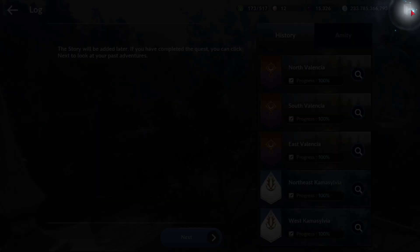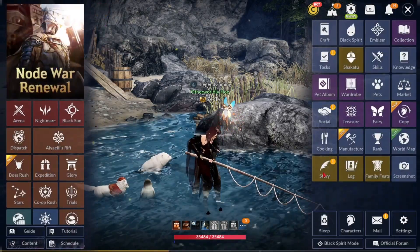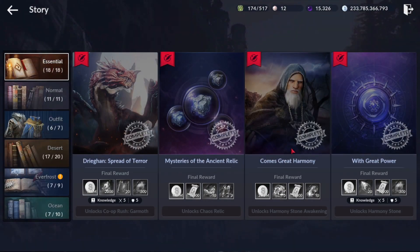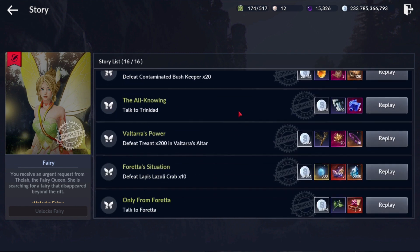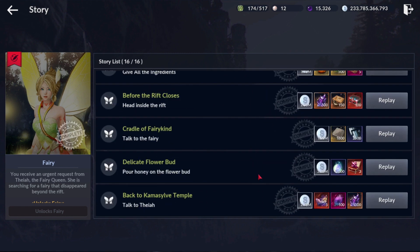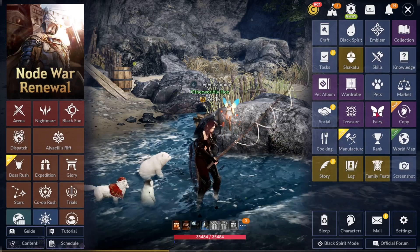It's not too far into the northeast Kamasylvia region but you do at least have to reach there first. You should be pretty close if you've already done your seasonal characters. Once you've done that, go to your story under Essential — you'll have the fairy quest right there, accept it and follow the whole storyline. It's pretty simple, and this is how you unlock the fairy.